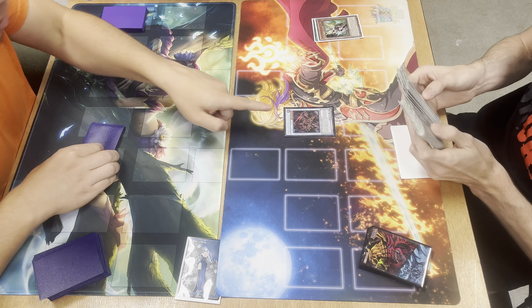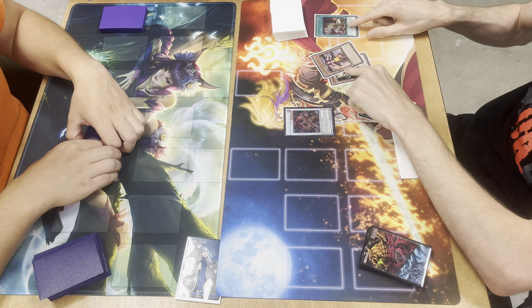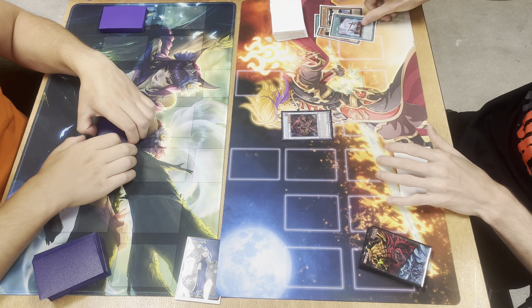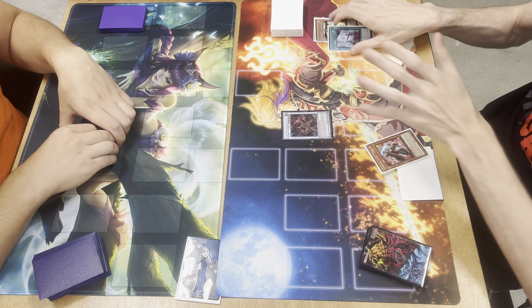Lancelin is really cool — it allows this two-card combo to be doable. Normally the only anti-Nibiru line we'd have would be Ogier plus Museum, but by playing Lancelin we get the ability to play multiple anti-Nibiru, anti-Hand Trap lines. We're gonna go ahead and use Durandal.